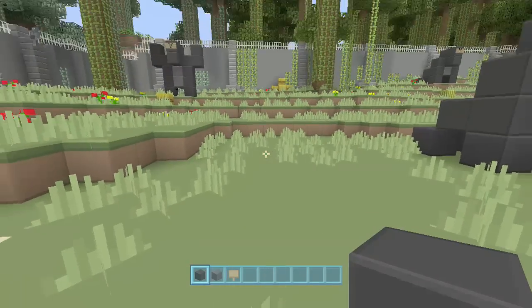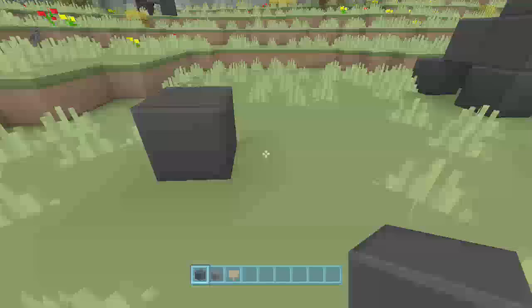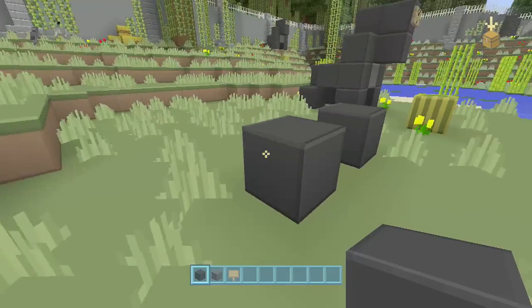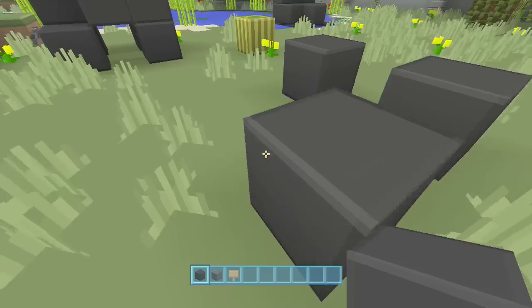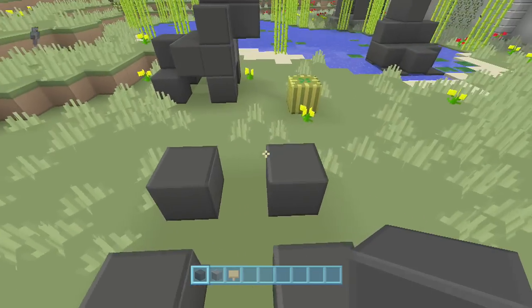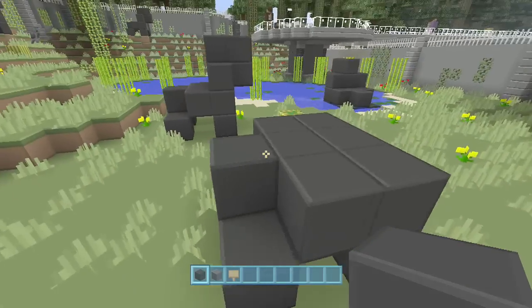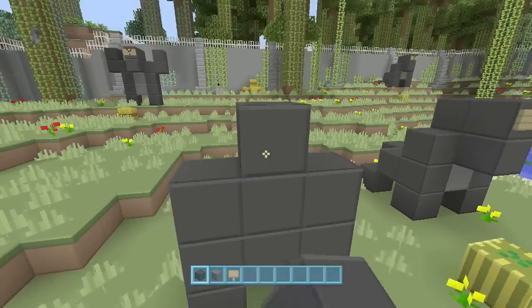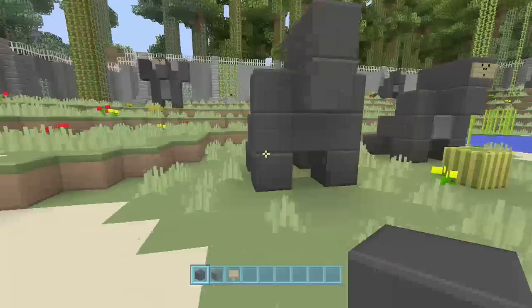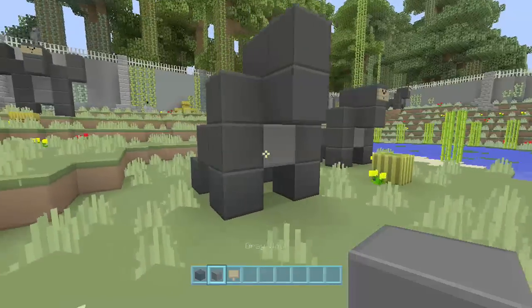So it's real simple. There are technically three ways to do them, but one is just a variation of the other. Start out by laying your black wool just like this. Then you're going to go for a second level just like that. On the third level you're going to come across, and then for the head, pop it around just like that.